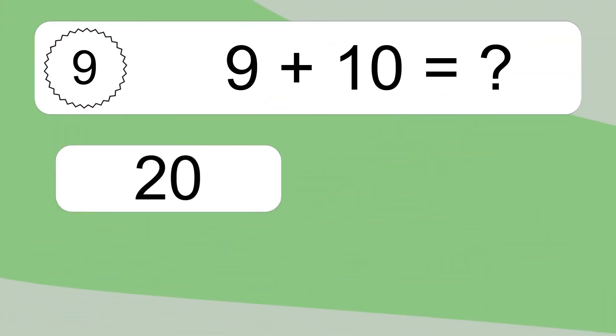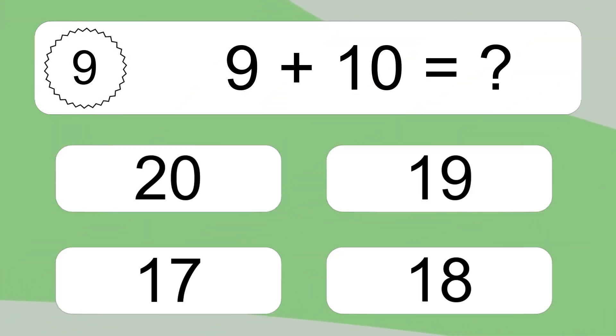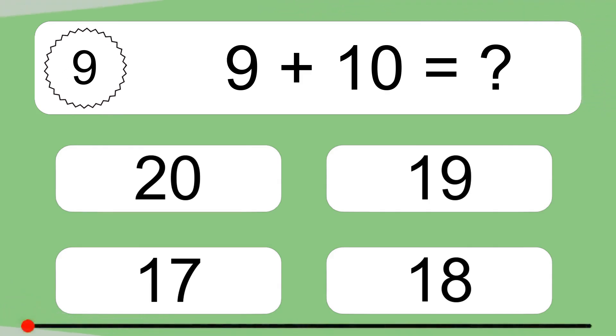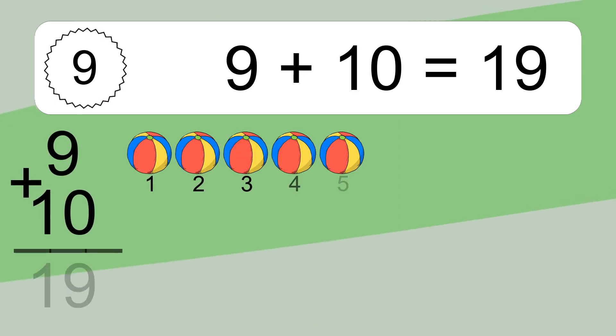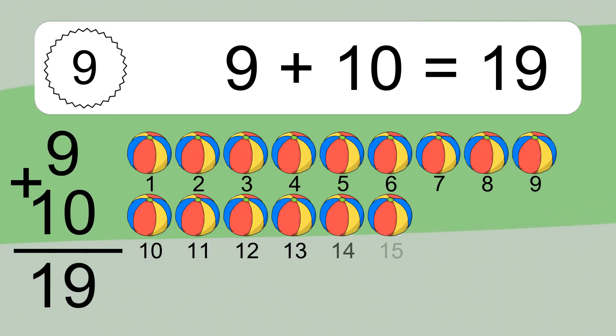9 plus 10 equals what? 9 plus 10 equals 19.